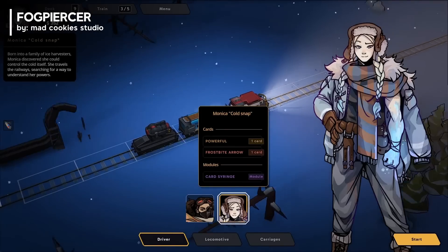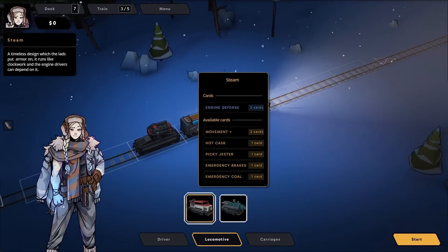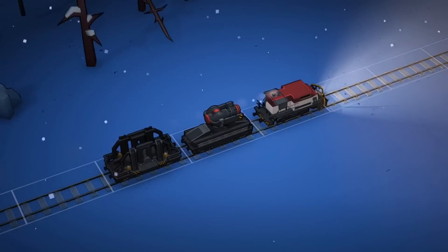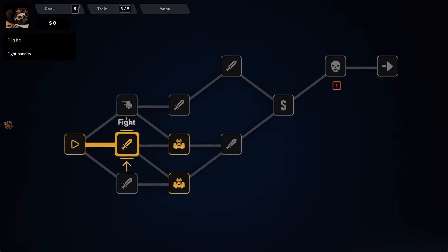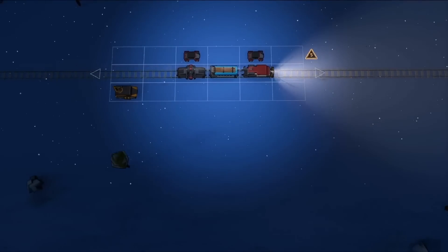Number one: Fogpiercer is a deck builder roguelike that invites you to construct and upgrade your train while navigating a post-apocalyptic world filled with bandits. Your train serves as your deck, with each carriage containing unique cards that influence your gameplay. Positioning is crucial, allowing you to manipulate your enemies, causing them to attack one another, pushing them aside, or even crush them under your wheels.